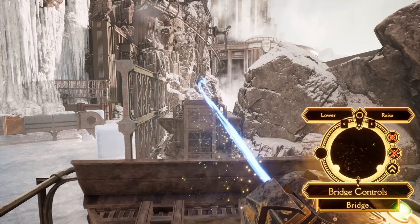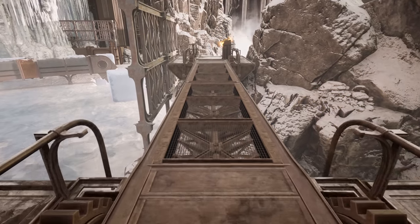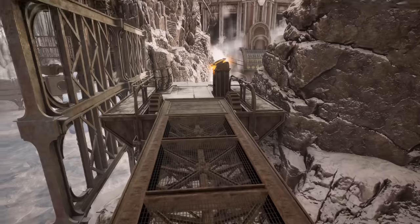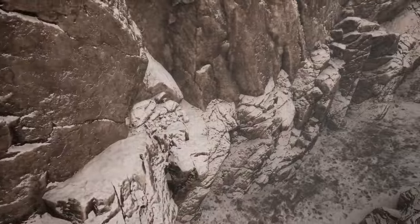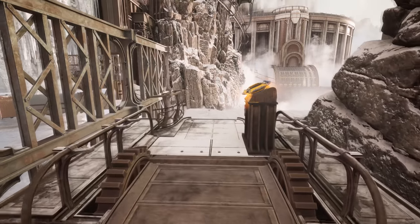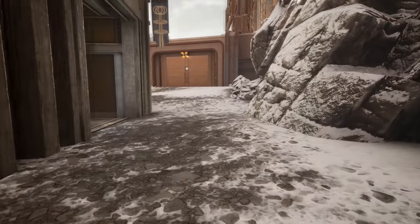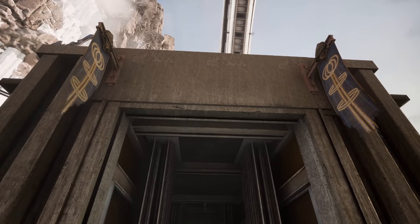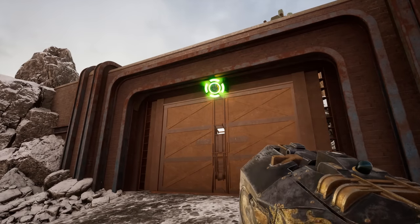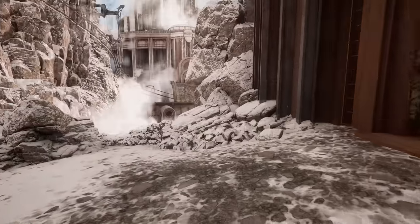So either way — moving the ice block or the alternative version — requires the distance extension. Because you'd either get stuck here or just wouldn't be able to open the door. Now though, we can reach the other side and raise this bridge back up. We opened this bridge from the crane — we probably could have also closed it from the crane. We can do it much easier now. And this door, which we can now open to give ourselves another shortcut.